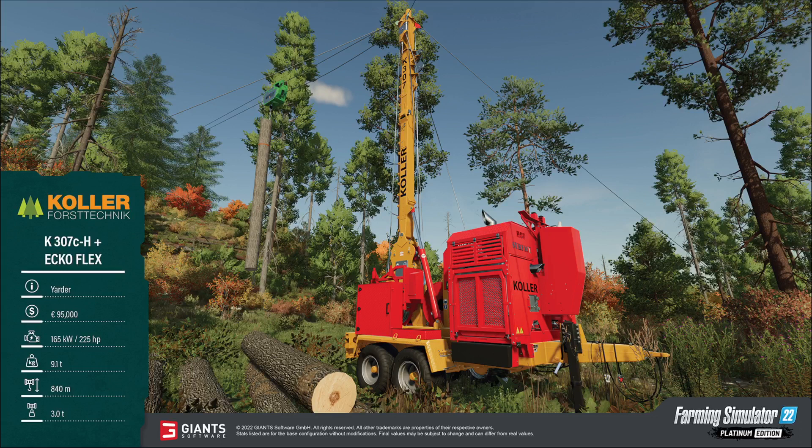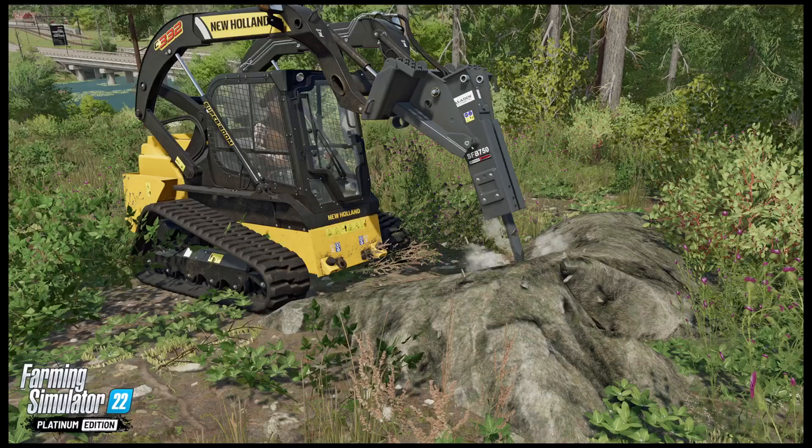Now let's go back to something I think is going to be more in depth than Giants is letting on right now. Looking at the screenshot of the New Holland with the hydraulic breaker on the front — the blog post title was 'Hydraulic Breaking,' but throughout the post they talk about rock crushing. This is where I'm getting into speculative territory: rock crushing is going to be one of the features, and hydraulic breaking is going to be part of it.